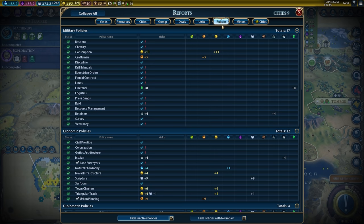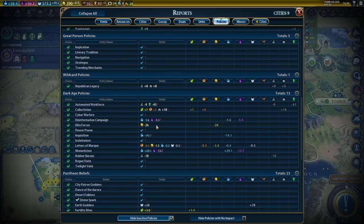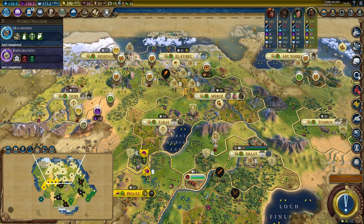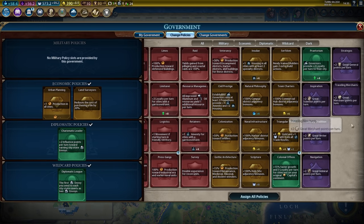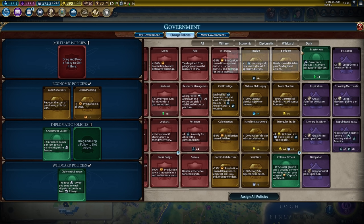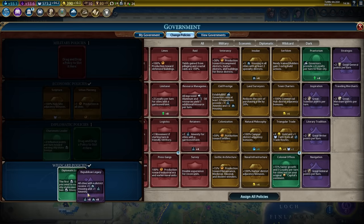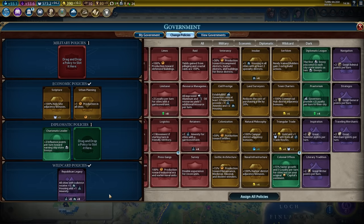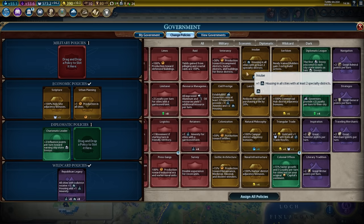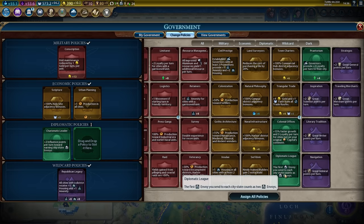The most important part of this mod is actually the Policy Report screen, which can be combined with the Extended Policy Cards mod to show you the exact yields you'll get from a given policy card, right in the government window. This mod is a game-changer — it trivializes the mental math you have to do on whether or not a card is worth it. Theoretically, a player could sit there and calculate all that information if they wanted to, so I think a mod that calculates it for them isn't the worst thing ever.